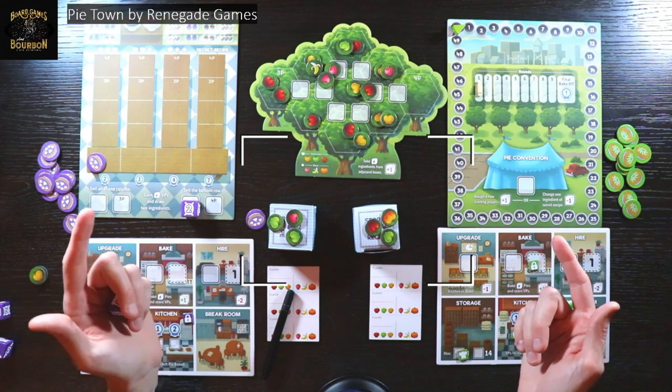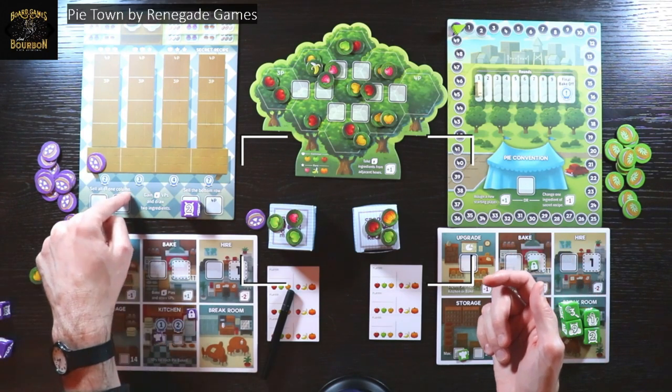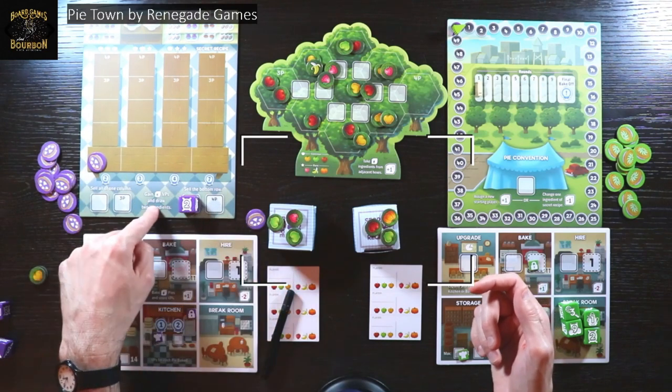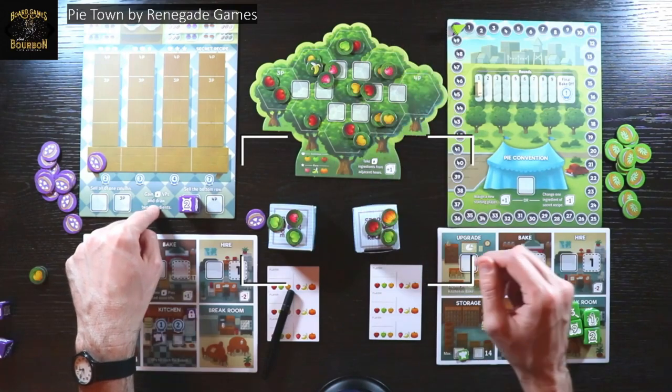When you sell a pie — not when you bake a pie on your board but when you go to sell a pie here — you not only sell what's there, you're going to get two free ingredients. That's pretty important, especially if that board is all dried up.